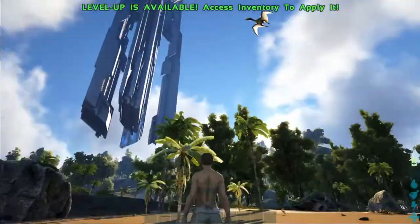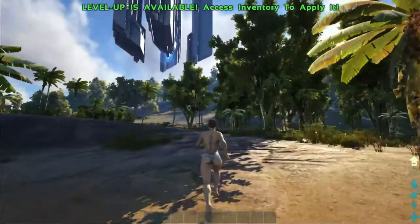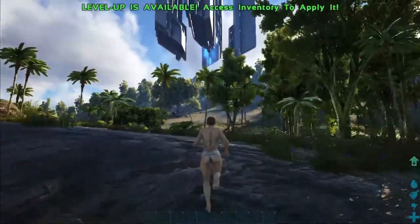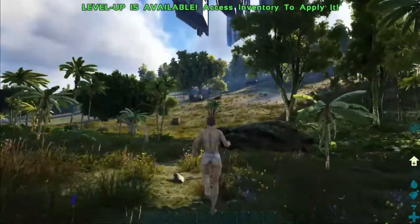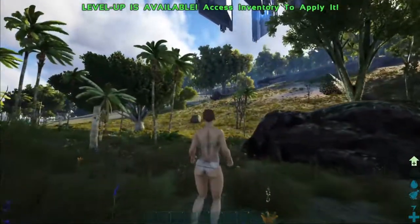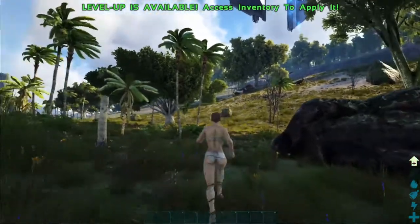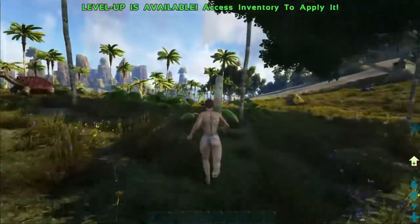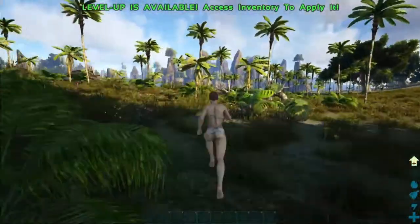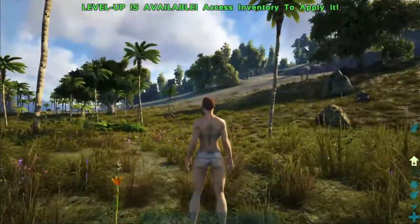So look, we're right on an obelisk. I wonder if this is like the same — where you can go to the obelisks and... maybe I don't want to go up to the T-Rex just yet. This looks like a pretty decent place to spawn, as long as that T-Rex doesn't come down the hill.